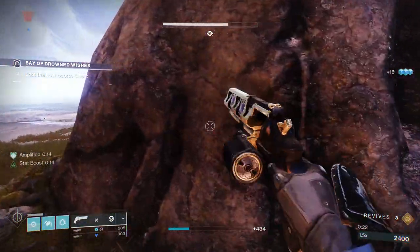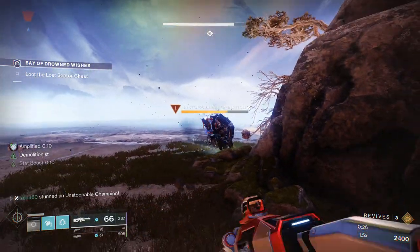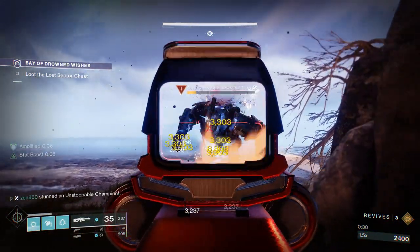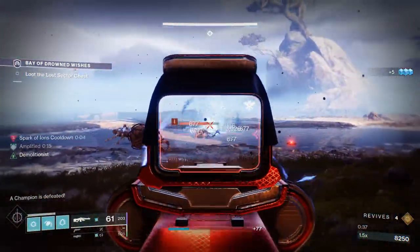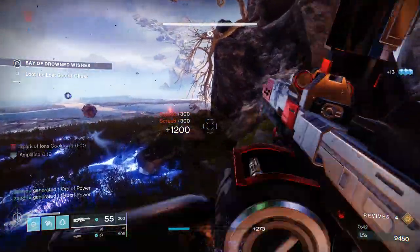We're going to stun it and start beaming it with our Machine Gun. Keep in mind, this Machine Gun has Osmosis, so it becomes Arc when we switch over. If you don't have this Machine Gun and you're interested in trying out this build, just go to the Tower — you can buy it from the Exotic Kiosk. It's actually a Seasonal Pursuit weapon from a previous season.